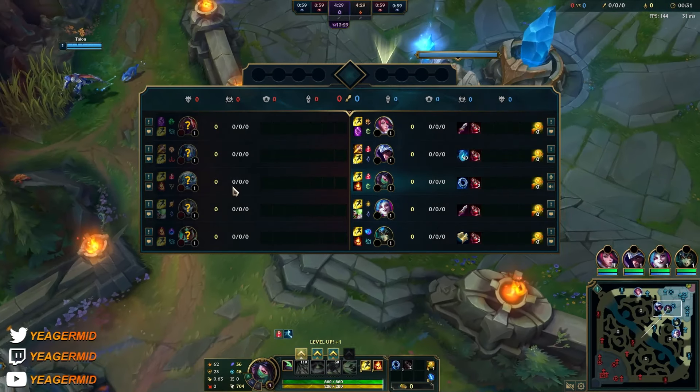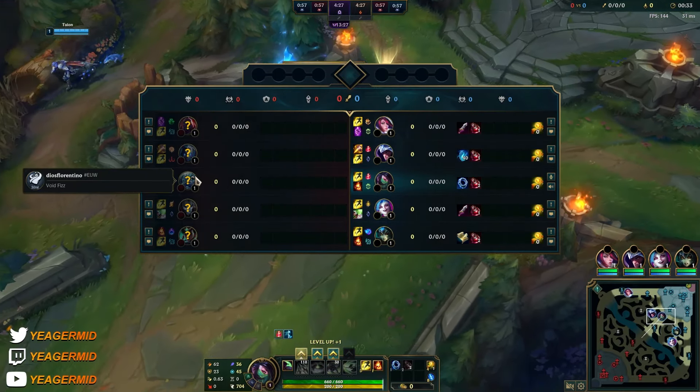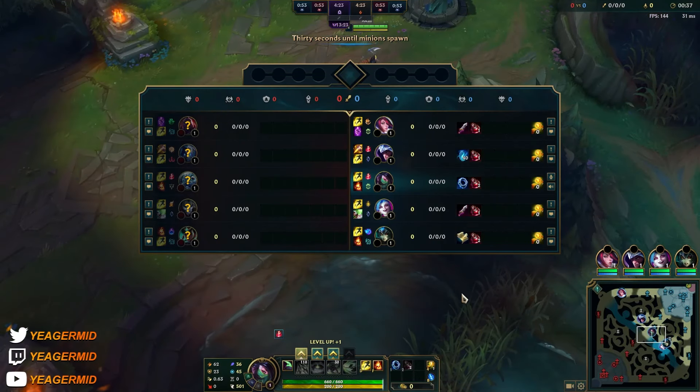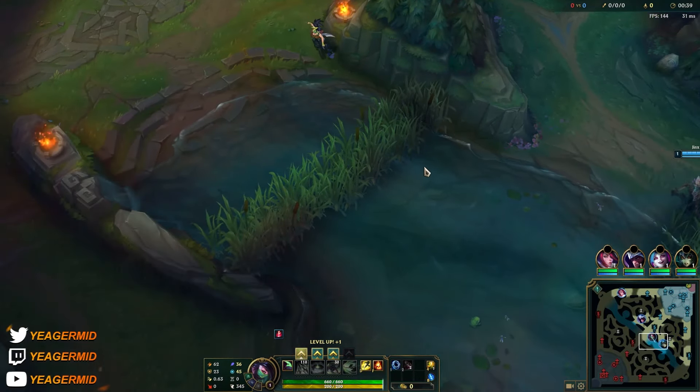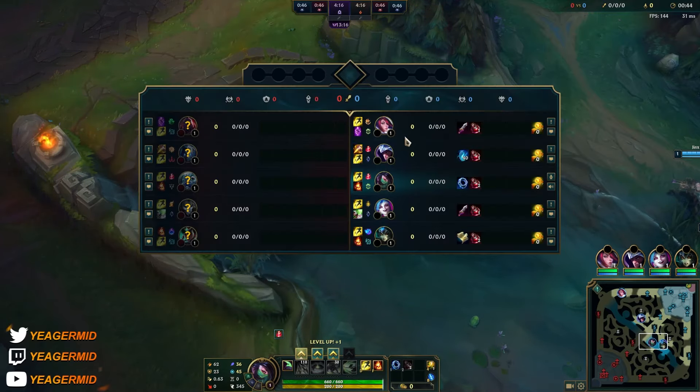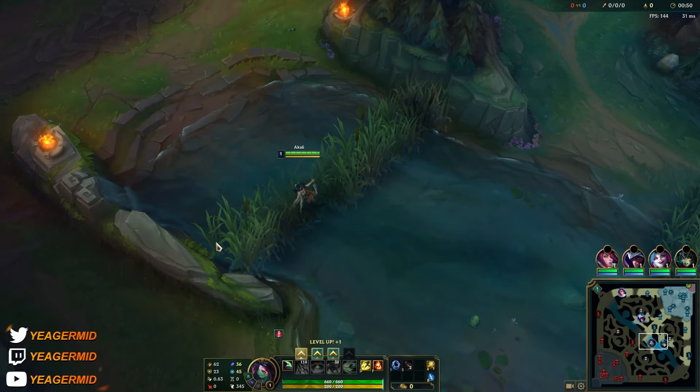Against high snowball matchups like Fizz, I like to go Electrocute. But to be honest, I don't like Electrocute as much because Conqueror just scales way better. Electrocute does have incredible damage for the laning phase — it's way stronger than Conqueror early.